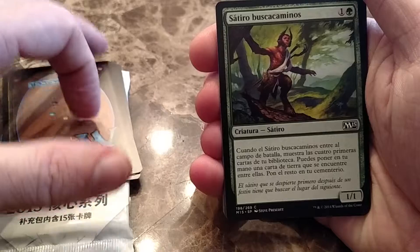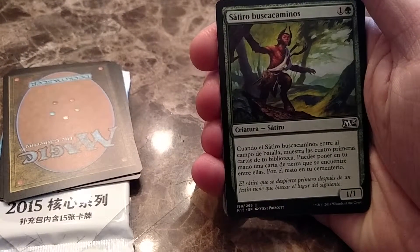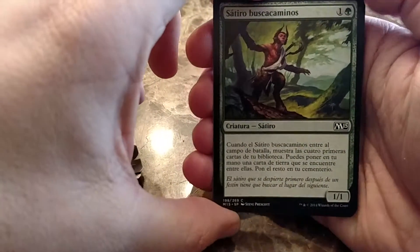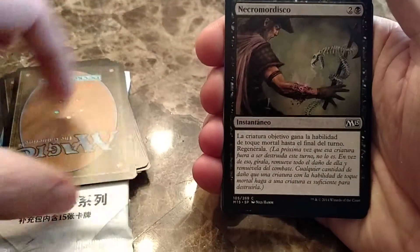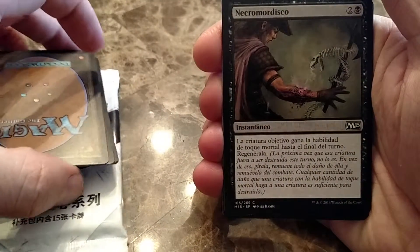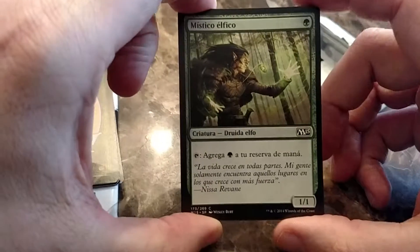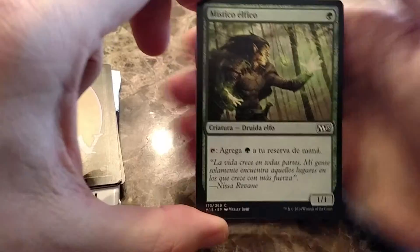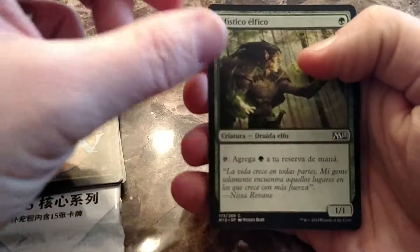It's a Weathered Wayfarer type thing, so it comes into play, get the top four or five cards of your library and reveal a land or a creature in your hand or a land or enchantment. Looks like that gives it deathtouch and regenerate — an instant spell. The Spanish Elvish Mystic, that's pretty sweet. I've opened up a couple of foreign Elvish Mystics, so maybe I'll put together a playset of those. Elvish Mystic.